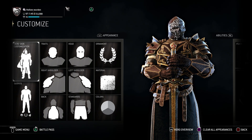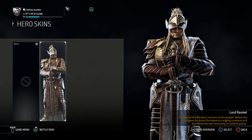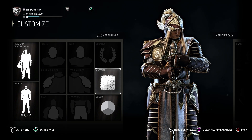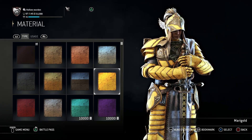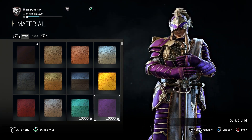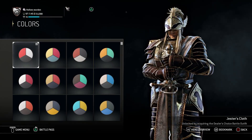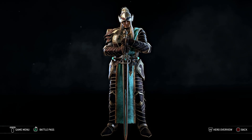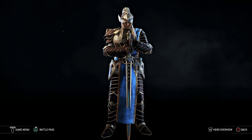Tip number two: skins do not provide much customization value. This tip is for you guys who do not know — beware of that. Skins can only be customized through materials and the color. You can't add patterns, you can't change any part. It's basically a skin; you can only change the material on it, for example the armor material and the cloth color. So that's not the ideal thing for people who like to make unique characters, because your skin might be identical to another one's skin.